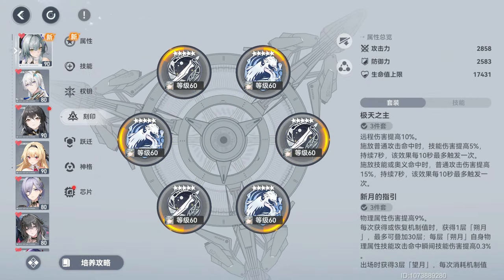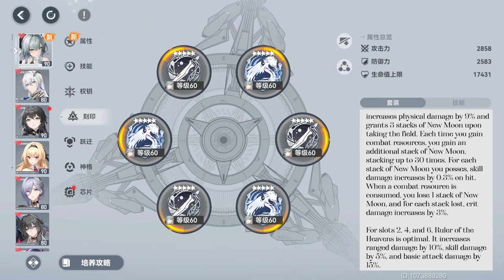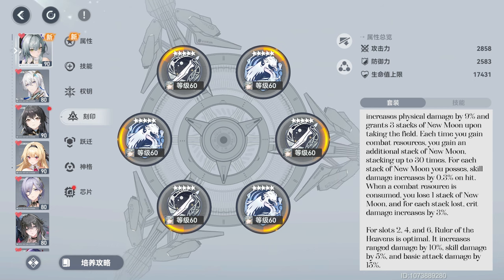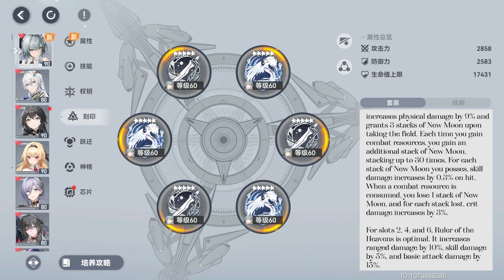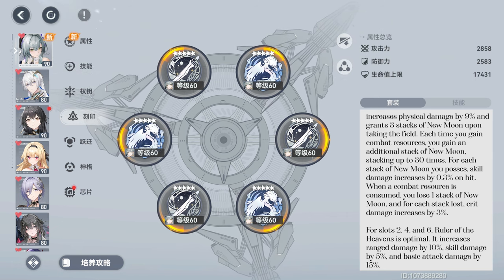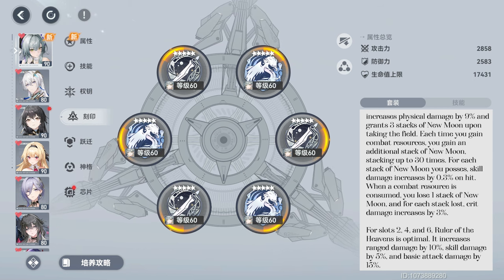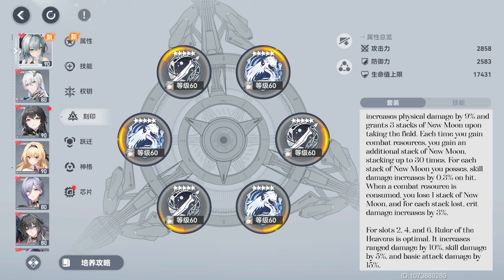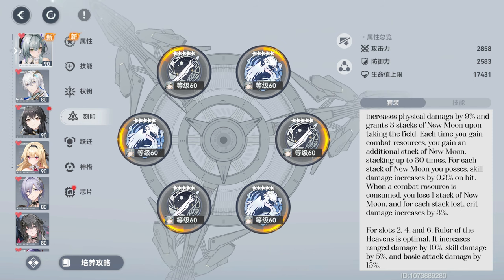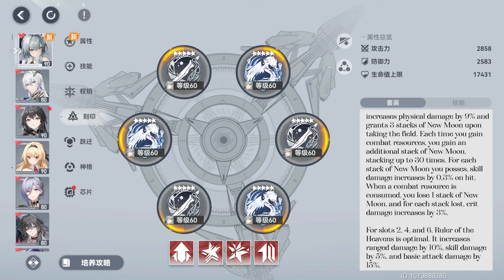Guidance of the New Moon is ideal for slots 1, 3, and 5. It increases physical damage by 9% and grants 3 stacks of New Moon upon taking the field. Each time you gain combat resources, you gain an additional stack of New Moon, stacking up to 30 times. For each stack of New Moon you possess, skill damage increases by 0.3% on hit. When a combat resource is consumed, you lose 1 stack of New Moon, and for each stack lost, crit damage increases by 3%. For slots 2, 4, and 6, Ruler of the Heavens is optimal — it increases ranged damage by 10%, skill damage by 5%, and basic attack damage by 15%. For enchantments, prioritize attack, crit rate, crit damage, skill damage, and bonus physical damage.